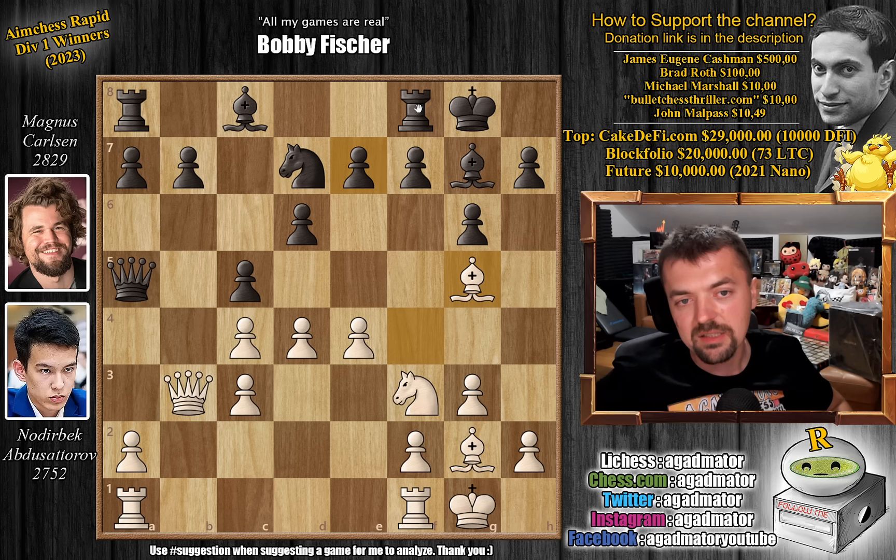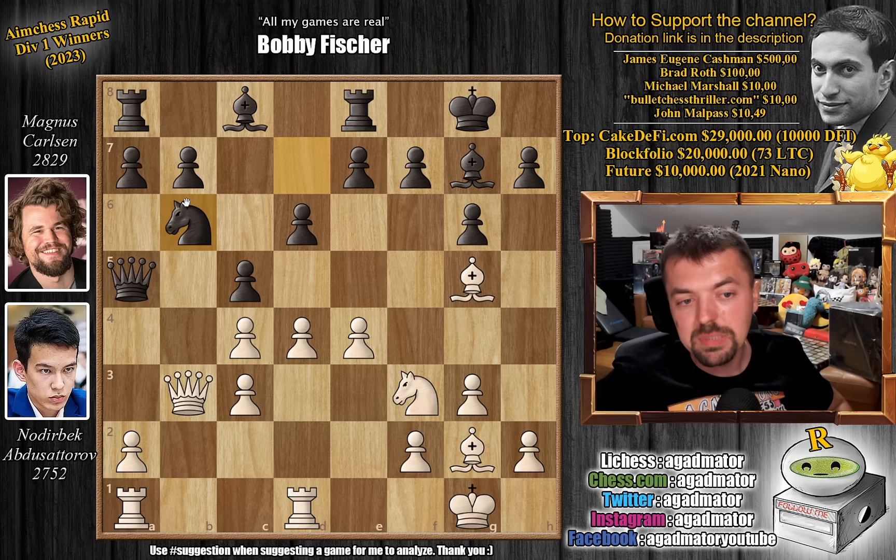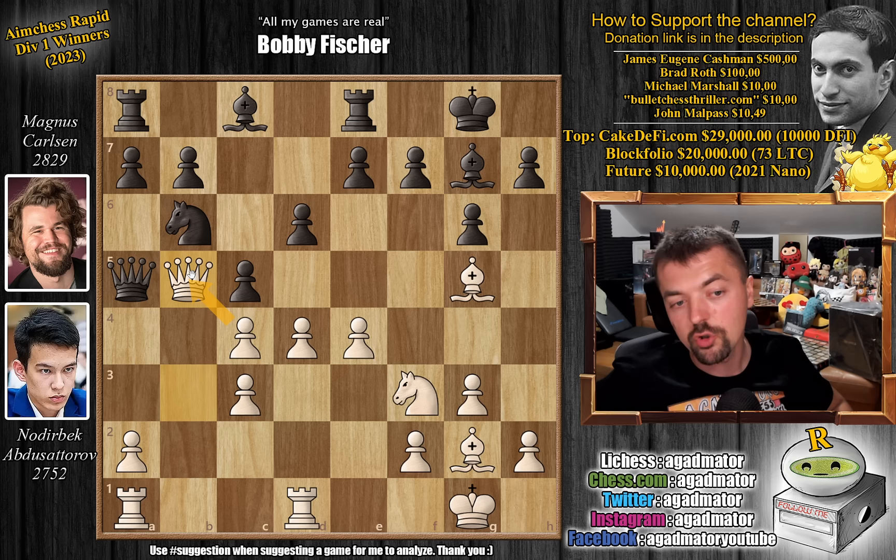Rook to e8 — Magnus defends — and only now rook f to d1. We have knight to b6, and now queen to b5, offering a queen trade. If Magnus goes for this, Nodrybek will be able to undouble his pawns. But this also means that at only move 14 you're already playing a queenless endgame against Magnus. So captures, captures.